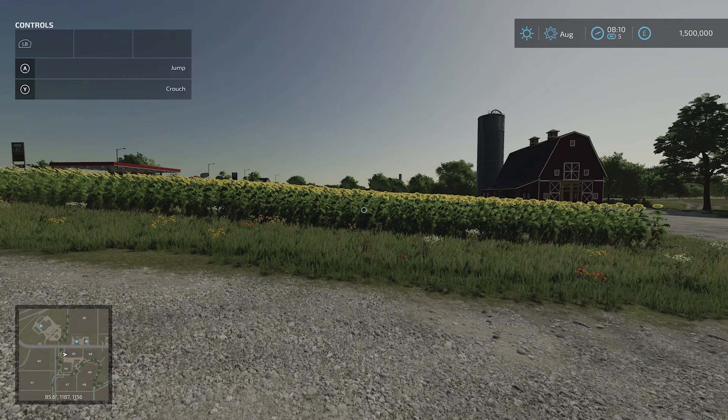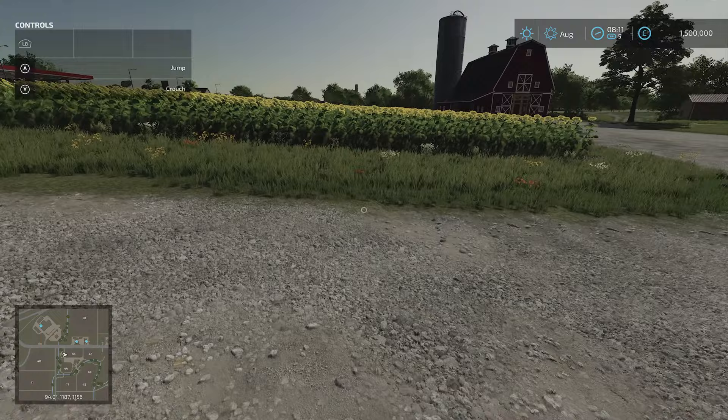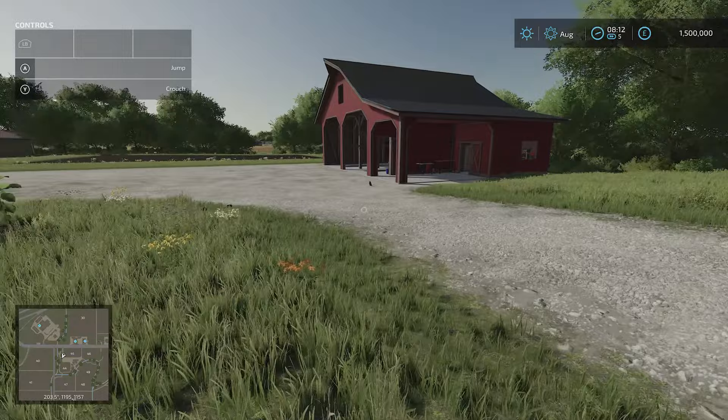Hey everyone, I'm in Farming Simulator 22. Here's how to buy land on the Xbox, either the Series X or S. I'm in the starting zone of a new farm. I've got funds — 1.5 million, you can see that top right — and I want to buy this area. This is the same area from the tutorial, minus the farmhouse and a few other bits that were built for you in that starting zone.